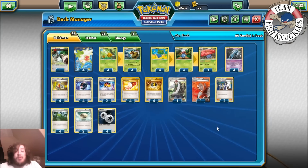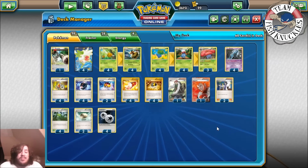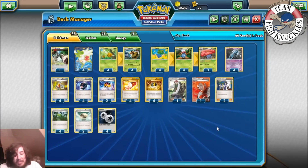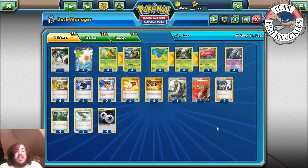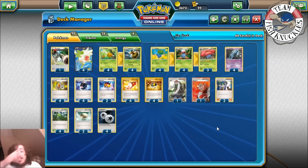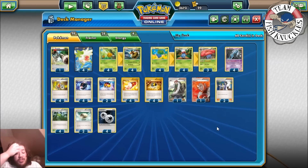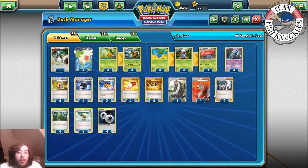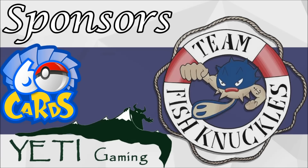That is the Vespiquen/Vileplume deck. I still think this deck is really strong and has a lot of potential going into Nationals. This could change within the week, but right now this is still one of the strongest decks. Hopefully you enjoy this deck breakdown. There will be three games of Vespiquen/Vileplume in the Saturday tournament - we'll see you in round one. Quick shoutout to our two sponsors, 60 Cards and Yeti Gaming - links are in the description below.